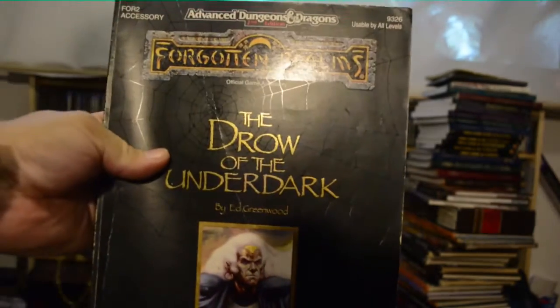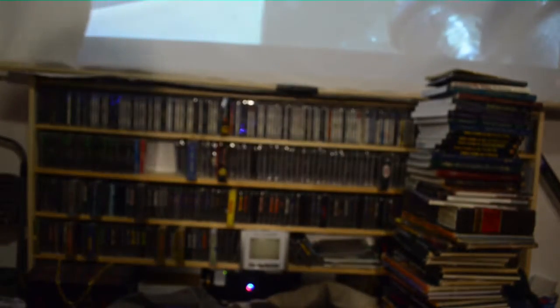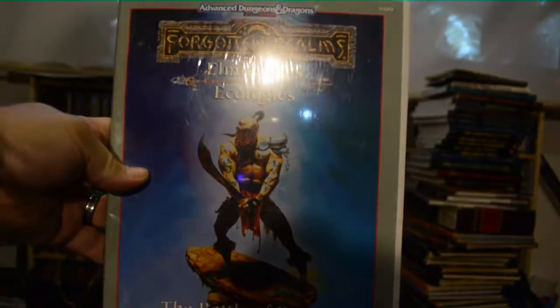We have Drow of the Underdark — this is sealed. Alminster's Ecologies: The Battle of Bones and Hill of Lost Souls. If I'd have known I had this during our last campaign, we were in those areas. I could have cracked it open and given it to the guy who was running the game.